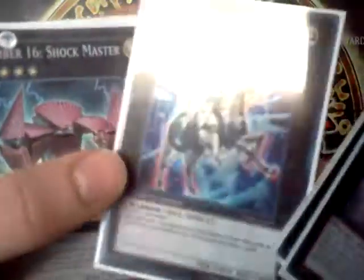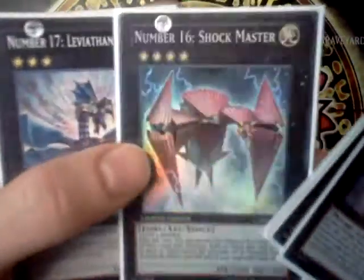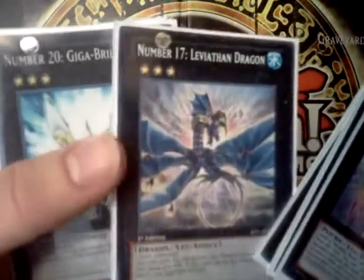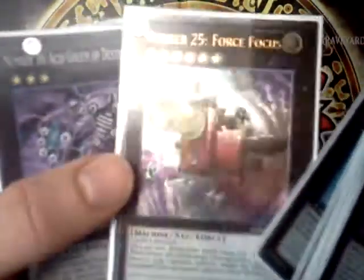Luminite, straight from the tin, perfect condition, into a sleeve. Number 16, Shockmaster, super, straight from the tin. Leviathan Dragon in like the white rare kind of stuff. Giga Brilliant in super. Number 25, Force Focus, in ultimate.